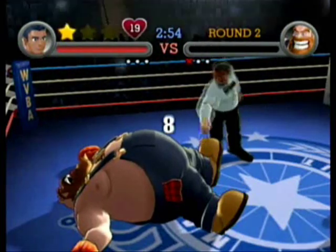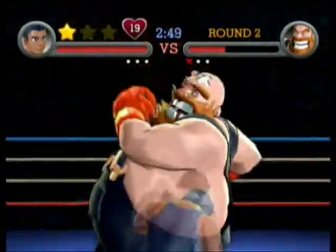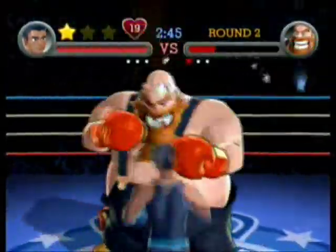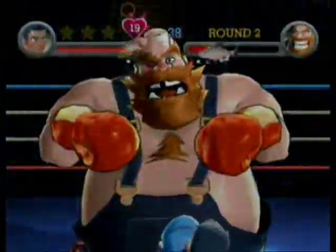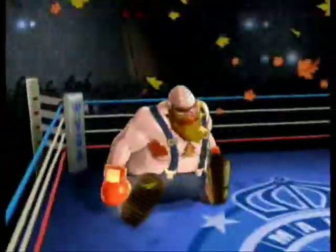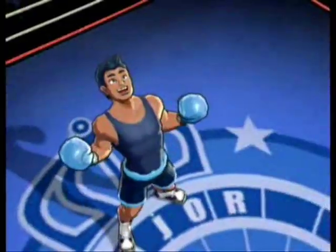The only other side note I can add about Bearhugger is that when you try to stun punch him after dodging his punch, don't aim for the gut first because he'll just bounce it off. You have to start hitting him in the face first, then you can hit him in the gut. Every time you want to stun punch this guy, you always have to hit him in the face first, and then hit him in the gut.